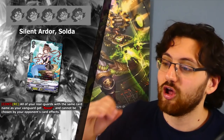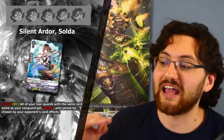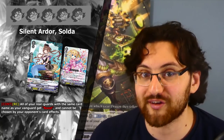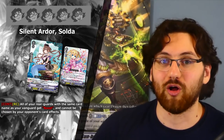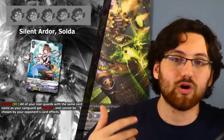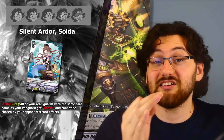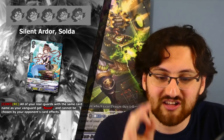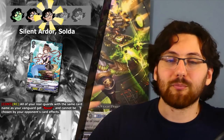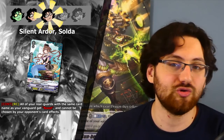Another nice grade 1 support card for specific lists is Silent Adora Solda. Continuous on Rearguard Circle: all your rear guards with the same card name as your Vanguard get Boost and cannot be chosen by your opponent's card effects. This is perfect for Melody as another way to give units Boost. It's also great for Pacifica since you call all those Pacificas to the field and giving them Resist makes it very annoying for opponents to deal with. Even if they manage to retire them, your many recursion cards get them back. Three stars — Bermuda Triangle is all about using grade 3s so this will see some use.